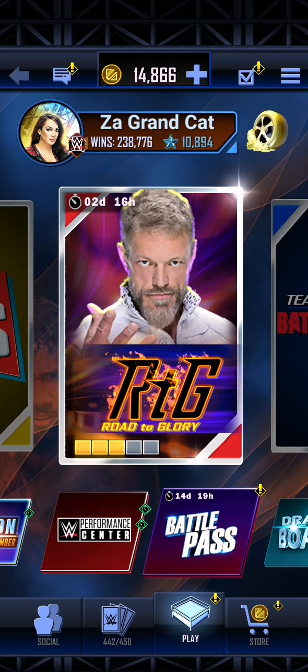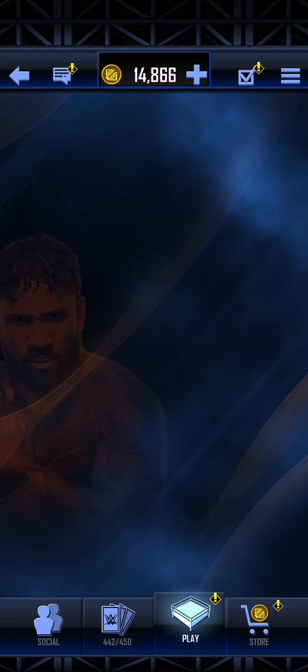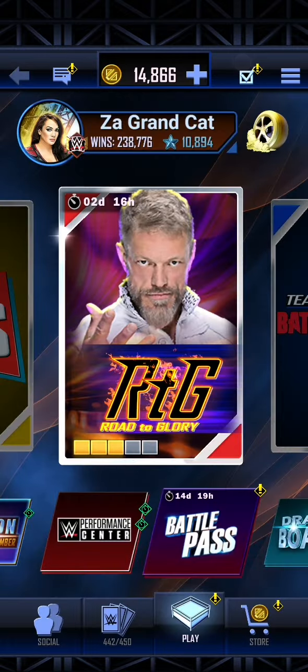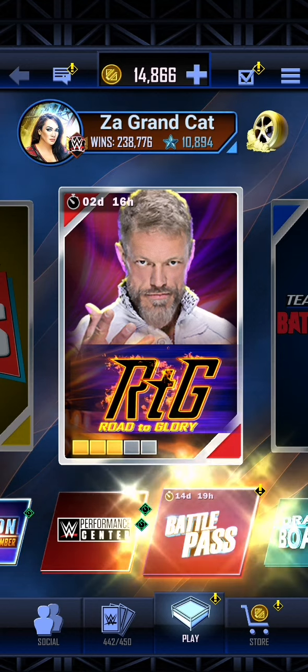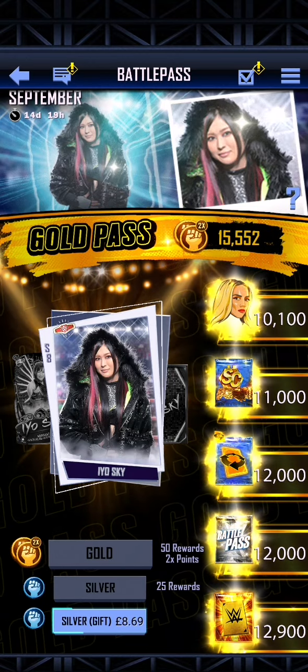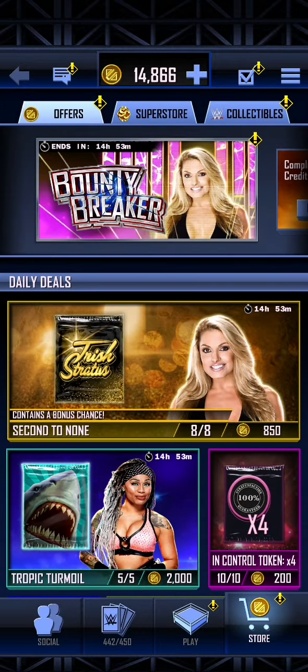Hello ladies and gentlemen, I am Zagrancat and we have a lot of things to do today. We are going to finish off our Edge and get into the Heroic version, finish off the Trish Stratus quest, and we have surpassed 15,000 Battle Pass, which means we're going to get our EOS Sky. Then we're going to take a look at some other things as well.